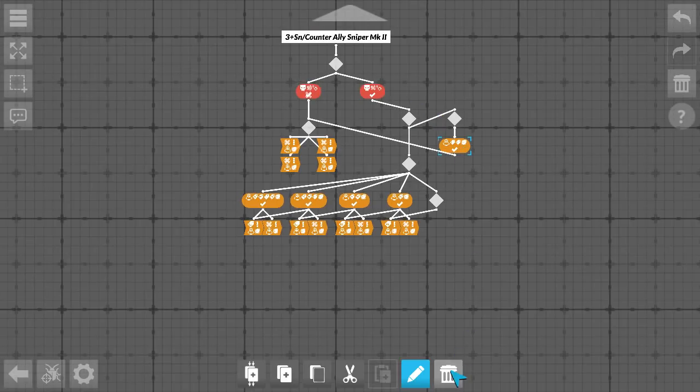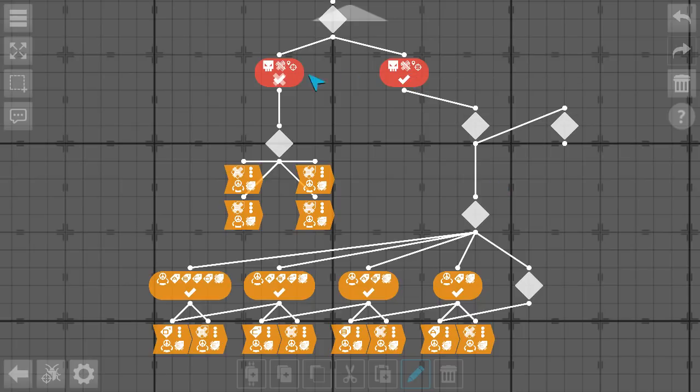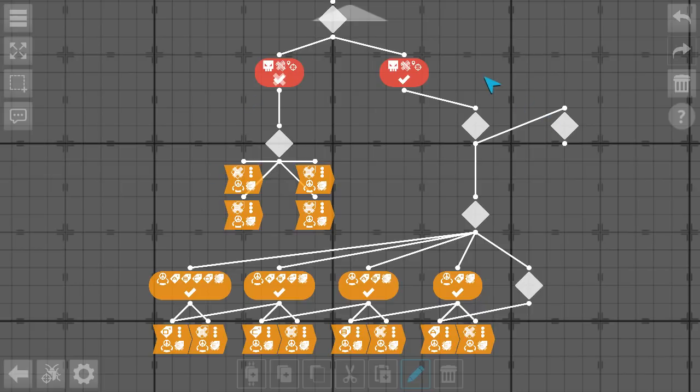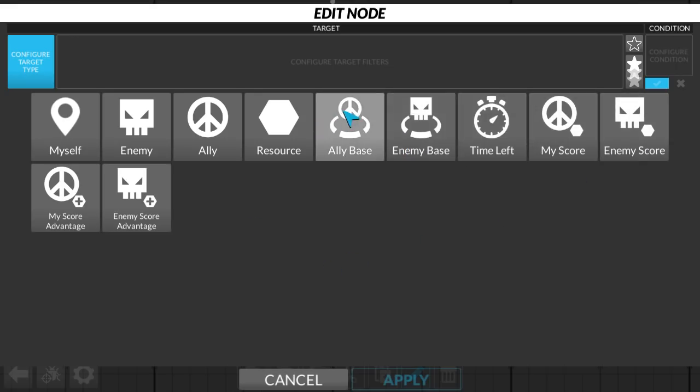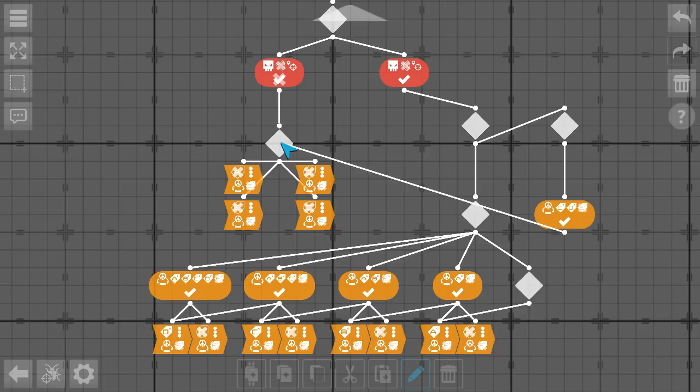What we want to do is only count when we are shooting an enemy. So all of this only gets executed once we are shooting an enemy; if we are not, we reset all of the tags so we start out at 0000. This counter goes up to 16 but we only need 12 ticks, so we reset early by checking if there is an ally base tagged C and D but not E, which represents 12 in binary, and then we perform our reset.